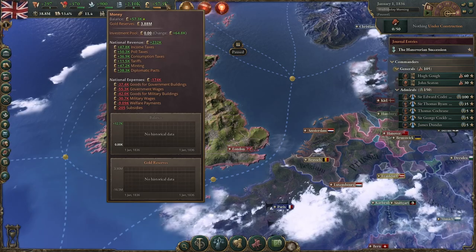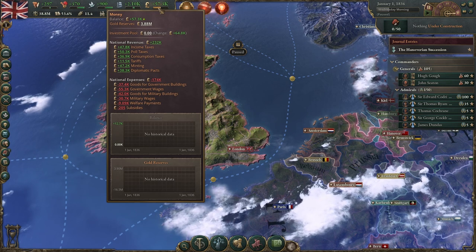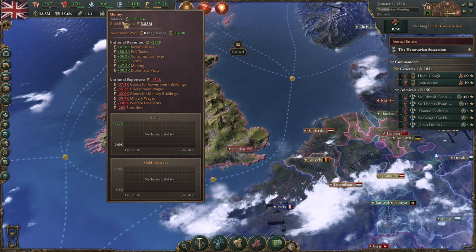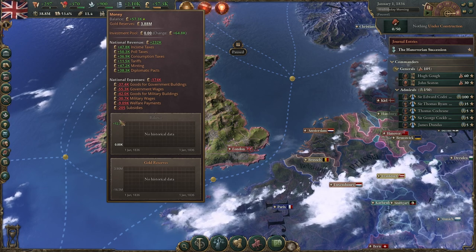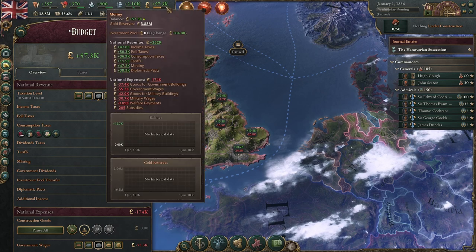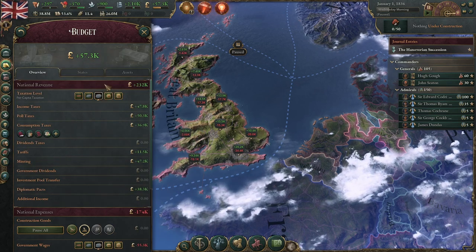Pretty much everything you need to know about your income — where it's being spent and how it's being made — can be found by hovering your mouse over the bar that shows your balance. It shows your gold reserves, your investment pool, your different sources of income, and your different sources of expenditure. You can also find a great deal in the budget tab, which you can open by pressing F2.